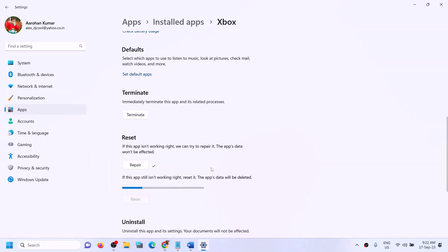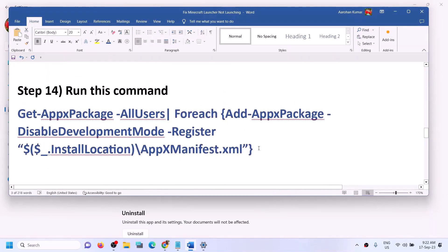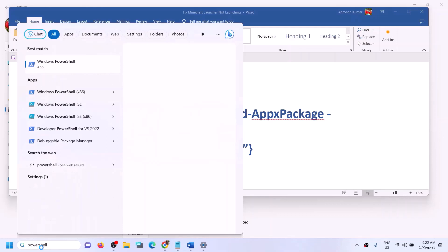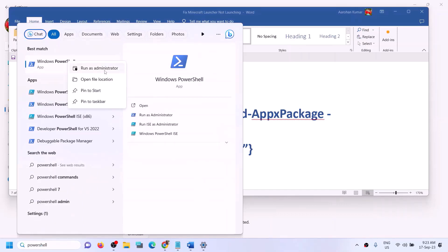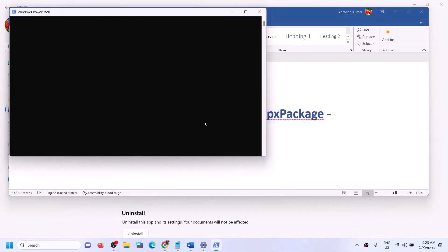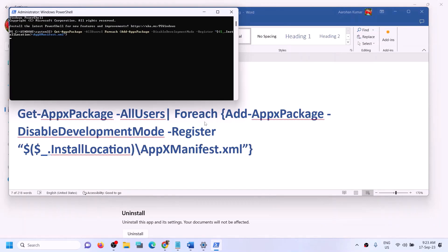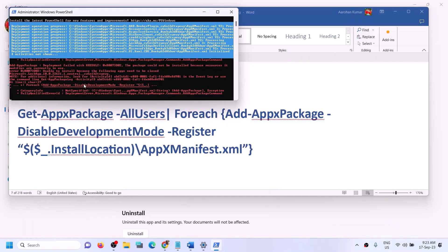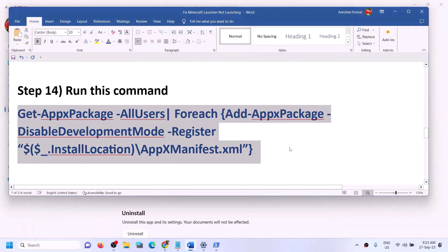If you're still facing the problem, run the PowerShell command provided in the video description. Type 'PowerShell' in the Windows search box, right click on Windows PowerShell, and click on Run as Administrator. Click yes to allow, then paste the command and hit Enter. You will see some errors in red — just ignore them and let the process complete. Once done, restart your computer and open Minecraft launcher.